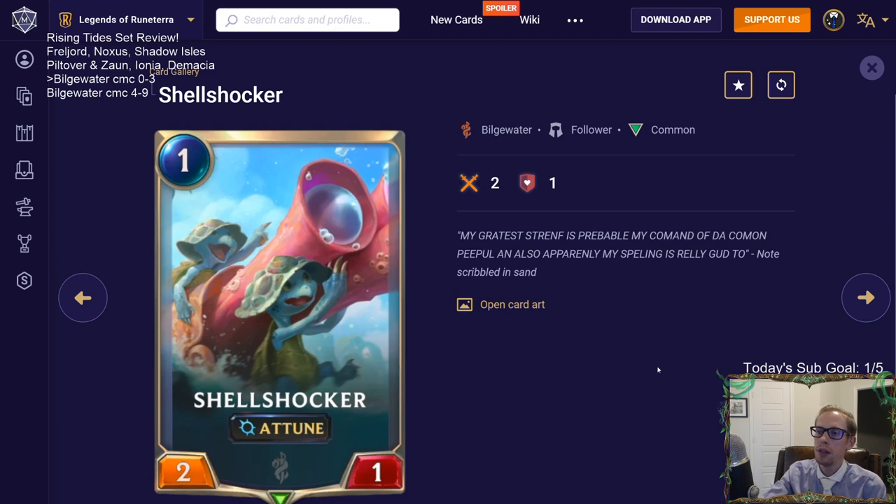Another one-mana card: a 2/1 with Attune. This is one of the better one-drops. A 2/1 gives us at least three total power and toughness, and it replaces itself with mana - you turn your one regular mana into one spell mana. Depending on how you build your deck, that spell mana can be valuable. I can definitely see playing this. It allows you to play a card on turn one and still have spell mana for interaction. I like spells that have Attune for the same mana they cost.